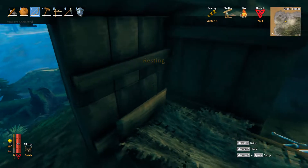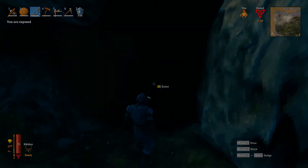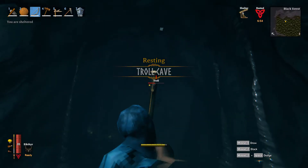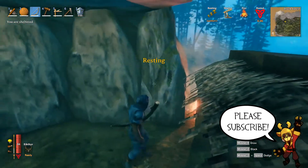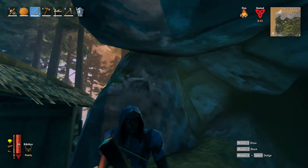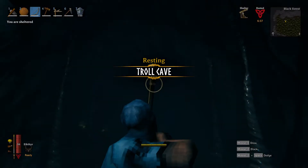I highly suggest setting up camp right outside of the troll cave — this means a crafting station with a roof on top, a bed, as well as a fireplace. This is extremely useful for gaining the rested perk for extra health and stamina regeneration. The rested perk might actually be what saves your life in a fight with a troll, because every single HP counts.